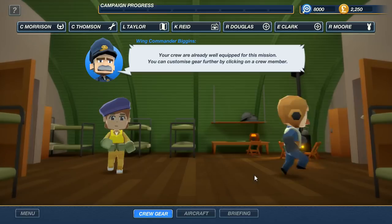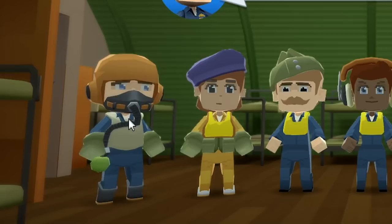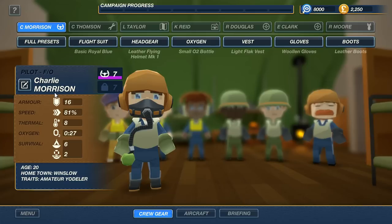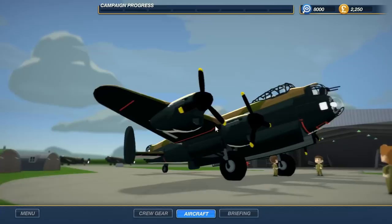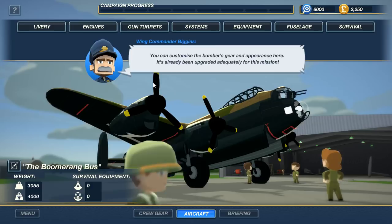Hello there gentlemen, your crew are already well equipped for this mission - you can customize gear further by clicking on a crew member. This man has a fantastic mustache. So this is maybe our gunner - he'd be in an unpressurized section or something. Who's this? These guys look like gunners. Maybe it's the pilot - that is the pilot of course. My name's Charlie Morrison, armor 16, speedo 81%. You can see there's a lot of statistics going on here, but let's check out our aircraft - we've got the Boomerang Bus, weight 3055.